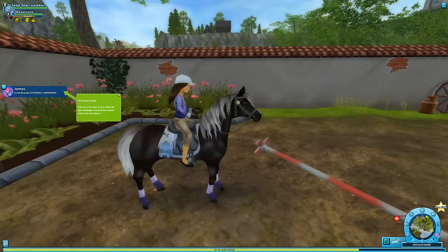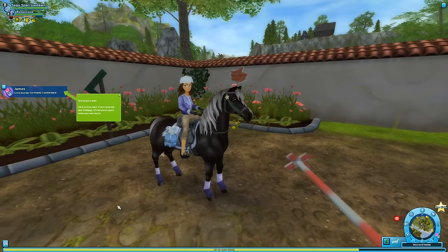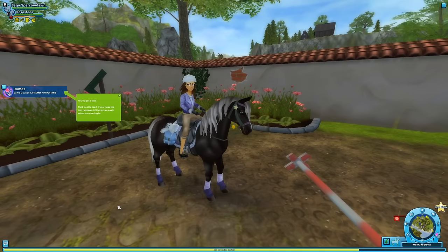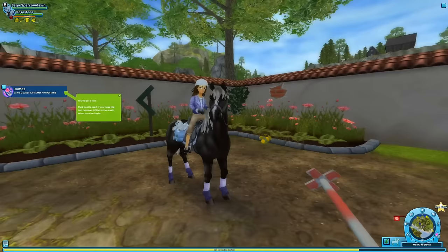Hello everyone and welcome back to Star Stable Online. We're here with beautiful Rose Stone, who is wearing a lot of her fancy new gear that we got from the Iceberg, including our awesome new jacket. We have our new saddlebag with little Poppy. I've decided to name this one Poppy after the Arctic Poppy — full name Arctic Iceberg Poppy because we found her on an iceberg. But we'll just call her Poppy.